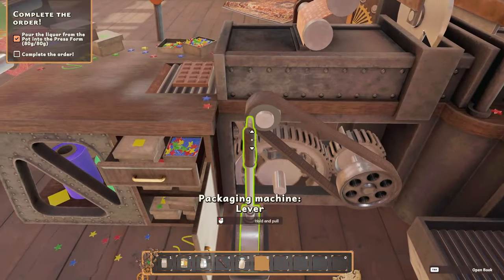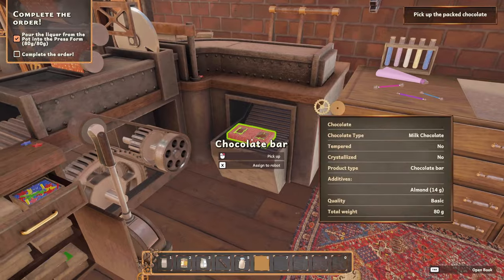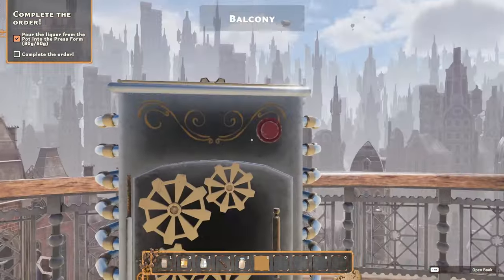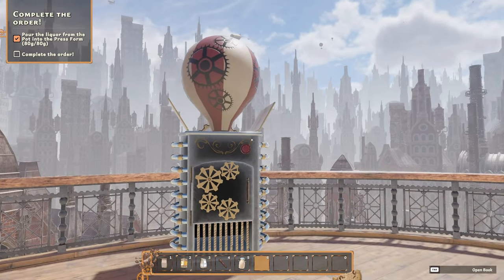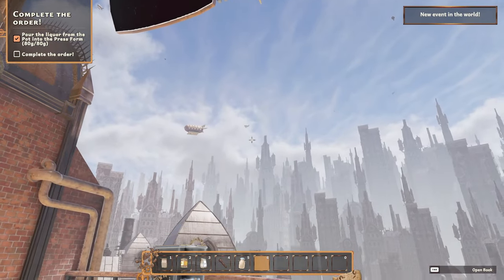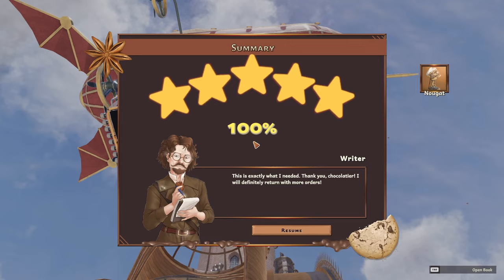Well, let's do this thing — wait for our chocolate to get packaged. There it is. Pick that up and take it outside for delivery again. Open the door, put it in, close the door. Shipping. It comes in from the same direction every time. I wonder what we earn — where's the money? I'm sure there is money — it is sort of a business type sim. The writer is very happy — 100%. Awesome.